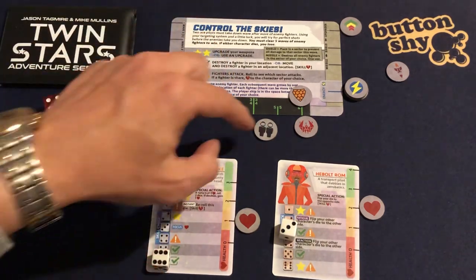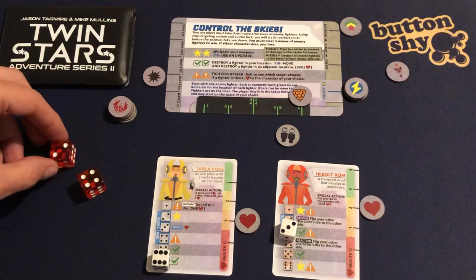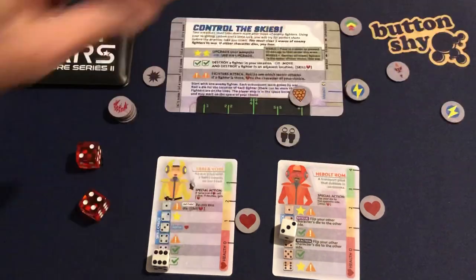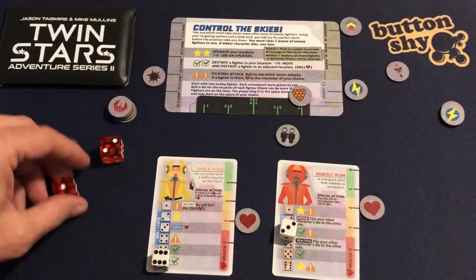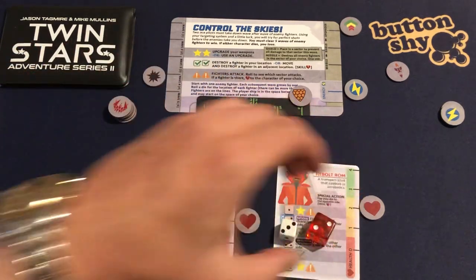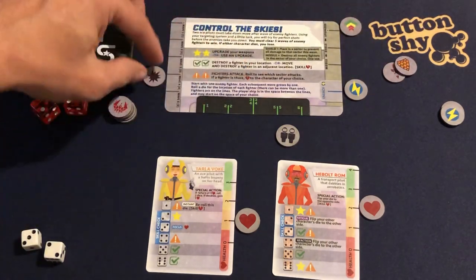I get a six! I'm going to move to this sector and destroy, but I need to skill check. I roll two and four — two fits into either range, so I spend an energy to re-roll the four. I get a one — oh no. I re-roll again: two and two. Skill check successful after a couple of rerolls! The shield disappears for this last fighter. That was wave four — wave five coming up.